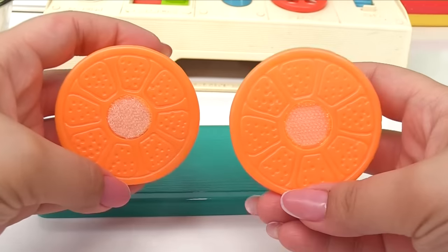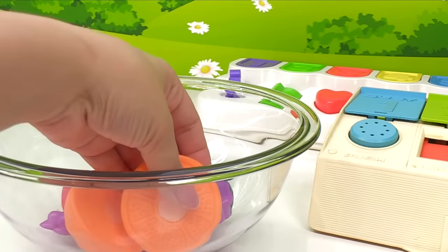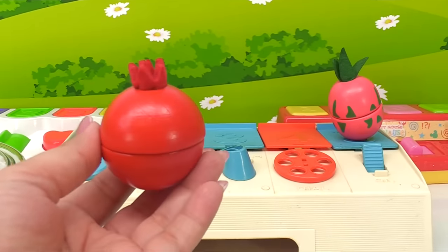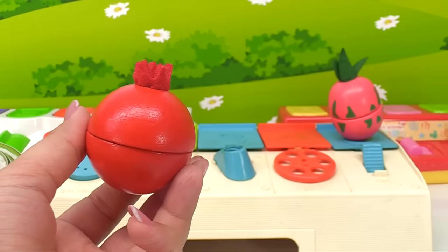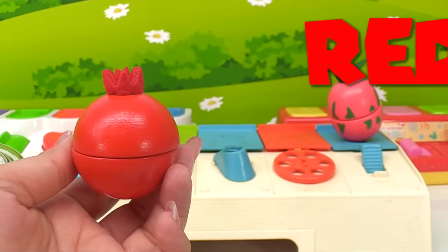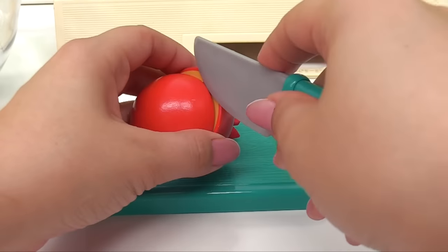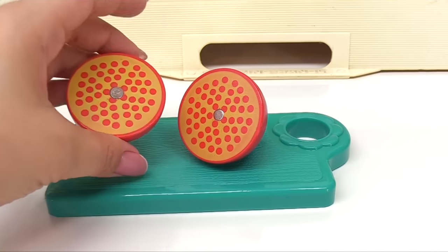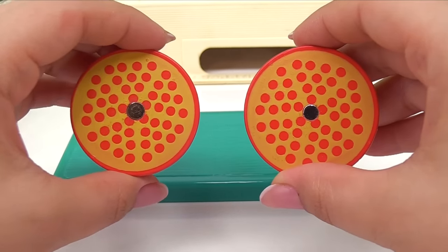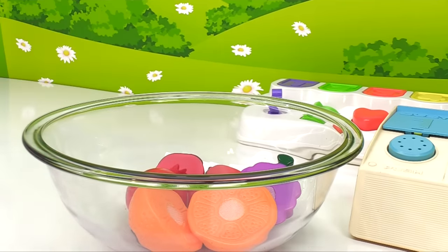We have one, two oranges — this is going to be a yummy fruit salad! How about the next fruit? Do you know what it is? It's a pomegranate. Its name is a little hard to say, but the fruit is really delicious. Pomegranate is red. Inside a pomegranate is a special surprise — when you cut it open, there are several little kernels that look like ruby gems, and they taste really sweet and delicious. Let's add the pomegranate to the fruit salad.